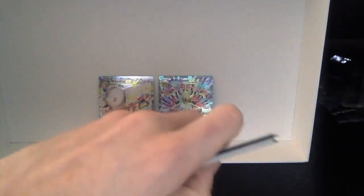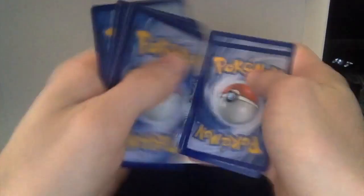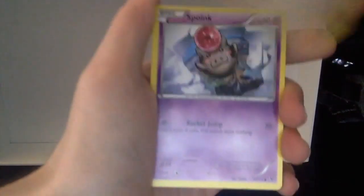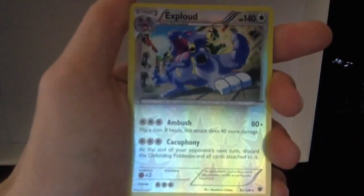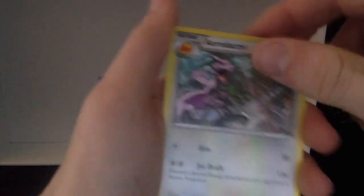Fourth pack. This video just keeps getting better and better — leave a like down below, by the way. Wigglytuff. Tugong. Spoink. Diglett. Larpitar. Meowth. Riolu. Reverse Holo Exploud. And another Aerodactyl — so second Aerodactyl in this video already.